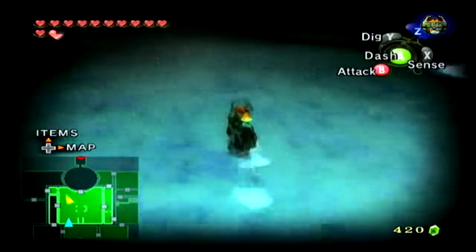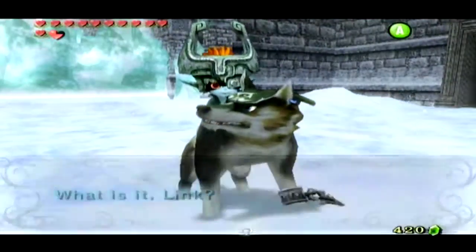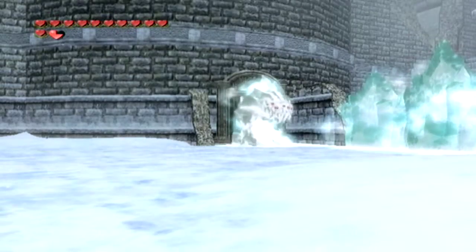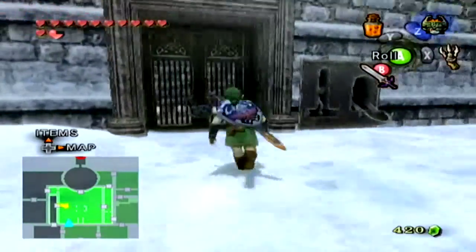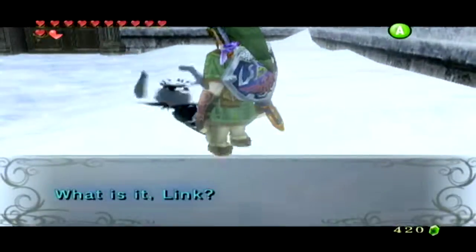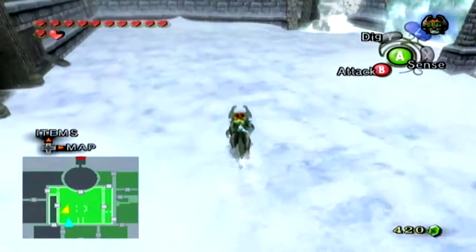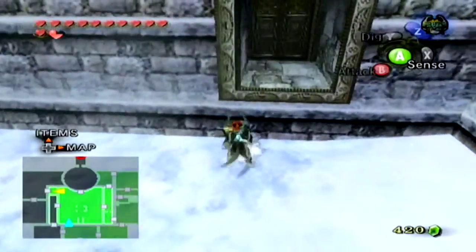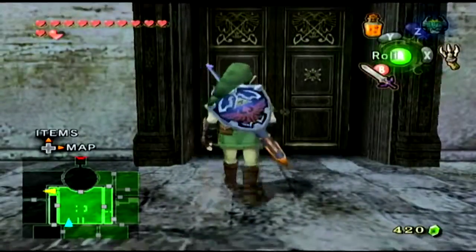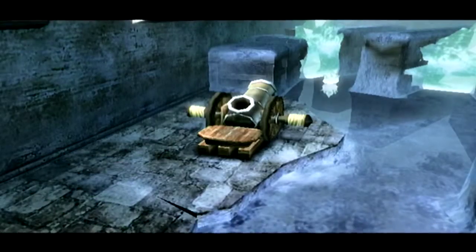That's weird, I thought there was a treasure chest buried around here somewhere. But anyway, see that thing over there? It's blocking our way through that door and we don't have a means of getting rid of it at the moment, but we will soon though.